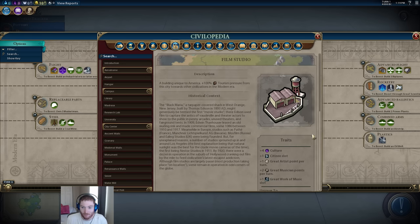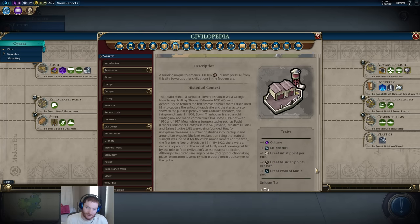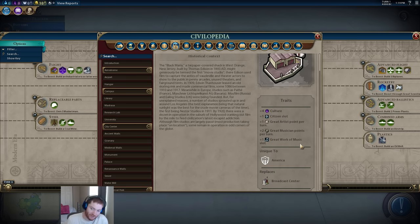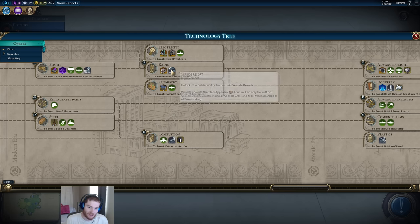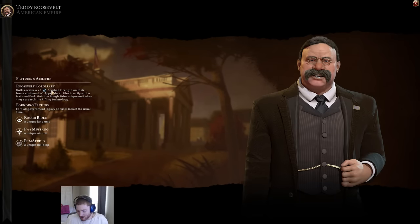It does everything the broadcast tower does, so it's not useless — it still provides great musician slots and points. But it'll be hard to see it be particularly powerful if it is limited the way I fear. On slower speeds like marathon, the modern era lasts longer and these late game bonuses may be more impactful. As a whole, this compilation of bonuses is kind of weak. The plus five combat strength is the most reliable early bonus; the rest — Rough Rider, Mustang, Film Studio — feel pretty weak.